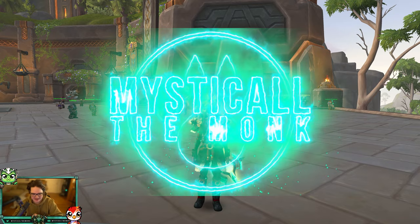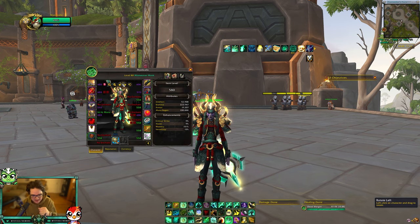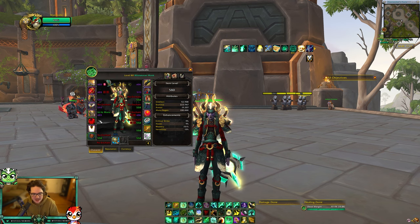This is what my gear looks like at the end of spending all my conquest, crafting all the gear I needed, and doing the blade token quest. I started off by crafting a helm and put the precog gem with the socket in it, and I crafted the chest as well.